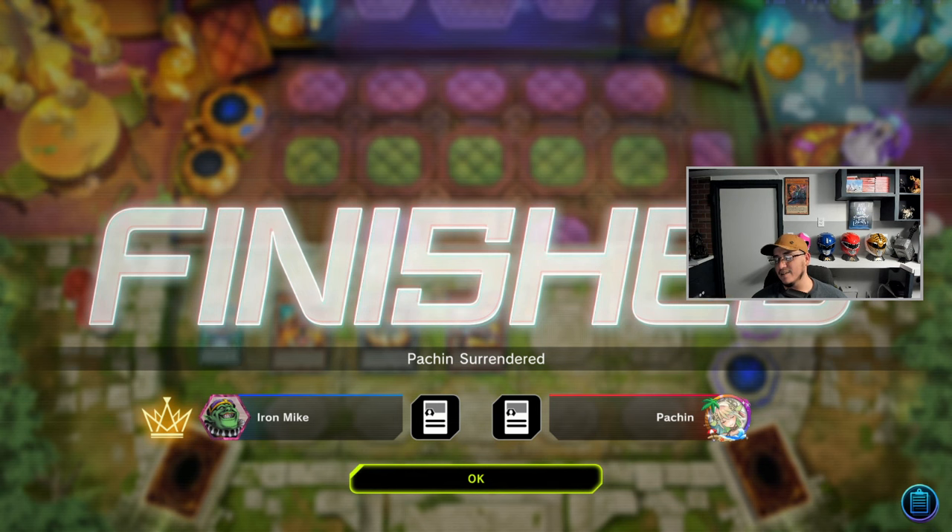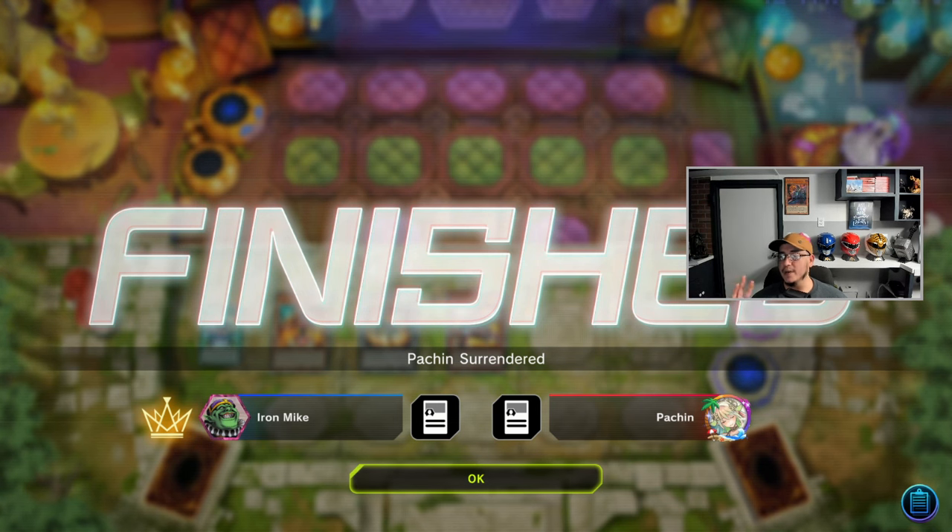It's our turn — they think we don't have any plays. We draw into Rescue Ace HQ, activate it, put all monsters in attack, activate Emergency to set our trap, and just get advantage again. They give up because they know it's pointless — they can't do anything. We activate Extinguish and the opponent surrenders. This deck is crazy — it's disgusting.